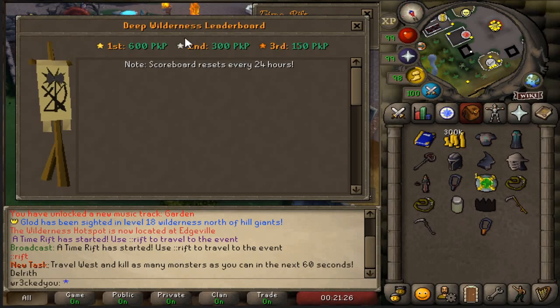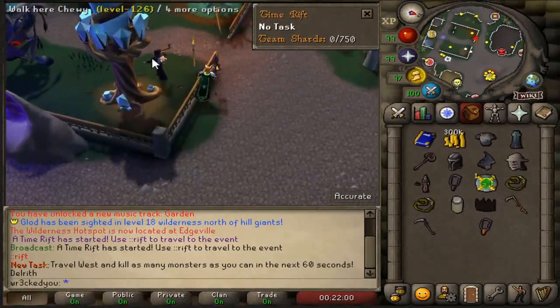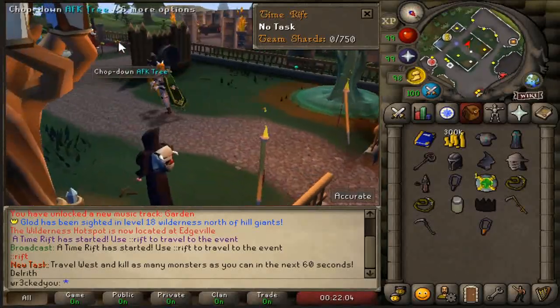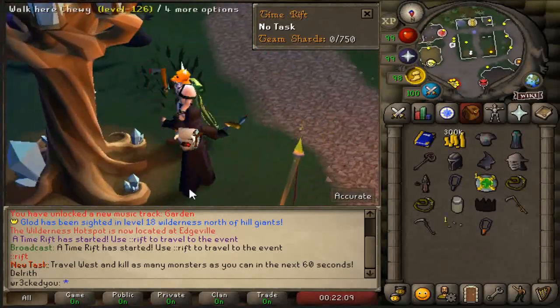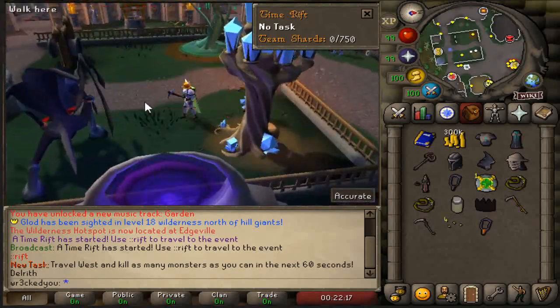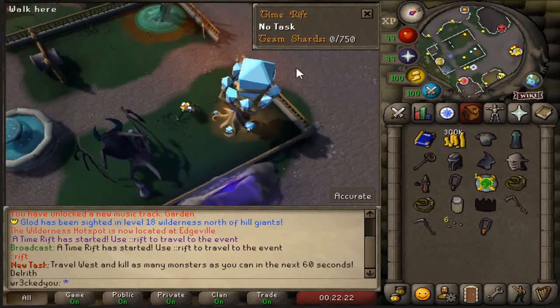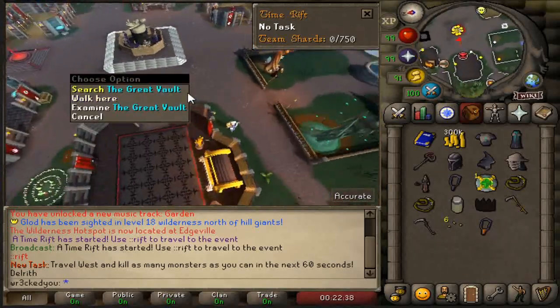At home you'll actually see a deep wilderness PvP scoreboard so you can keep up with rankings and get rewarded - first place gets 600 PKP, second 300, third 150. It even shows the Edgeville leaderboard alongside the deep wild one, which keeps people competitive. It's a very nice layout to the home area. There are also some scaling additions and an AFK tree where you can just AFK and get easy AFK dust.